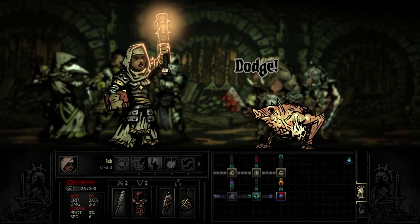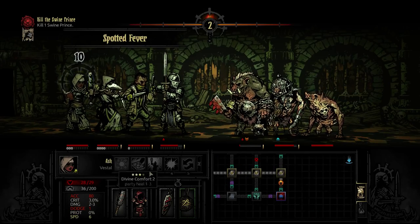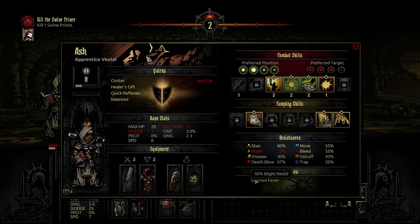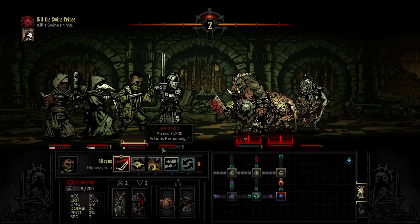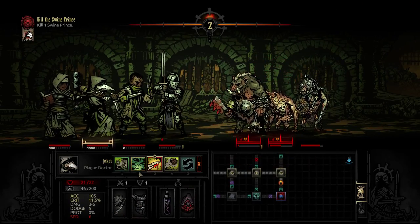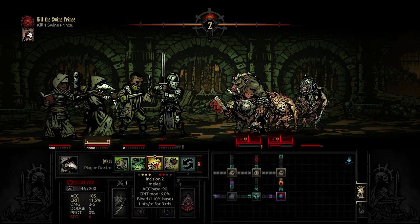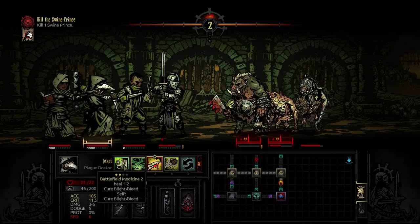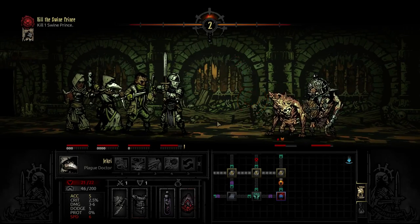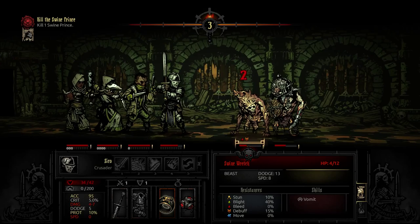Somehow you managed to dodge a beam of light from heaven. Spotted fever — negative blight resist. You're going to be negative alive. Its rear feet aren't even touching the floor! That is a weird thing. Now you haven't got any bleed — I'd like to keep on top of that. And I will zealously accuse both of you. You can't dodge an accusation. Actually I guess you can — that's basically how society works.